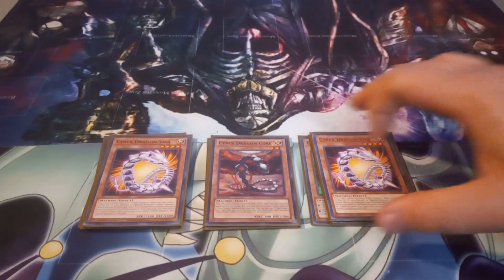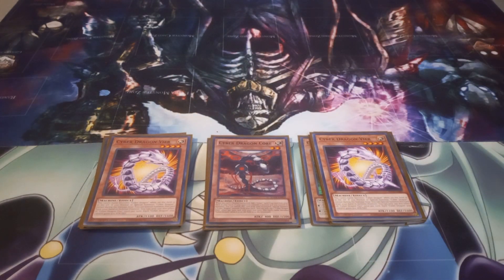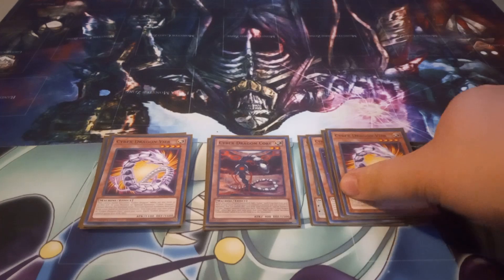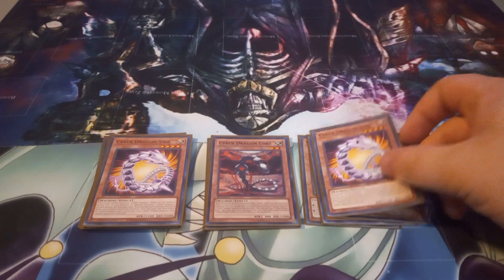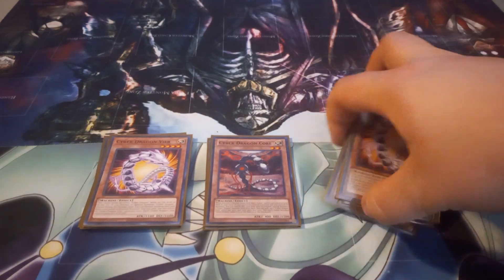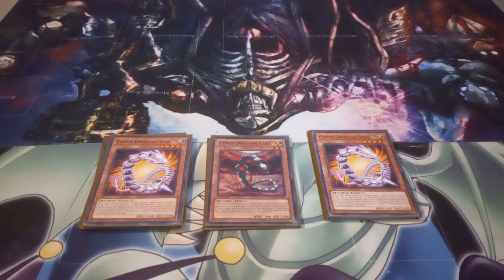I play two copies of Cyber Dragon Veer. Veer has the effect that if you Normal or Special Summon a Cyber Dragon monster, you can summon it from your hand. And when it's summoned that way, all your Cyber Dragon monsters gain 500 attack and defense. It's mainly in here just for a bit of a power boost, but I overall still like it.